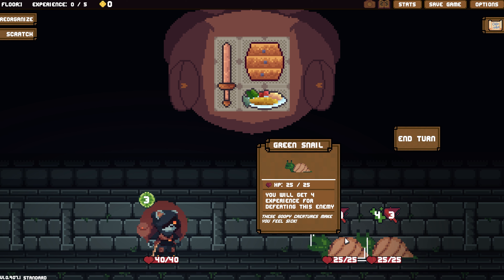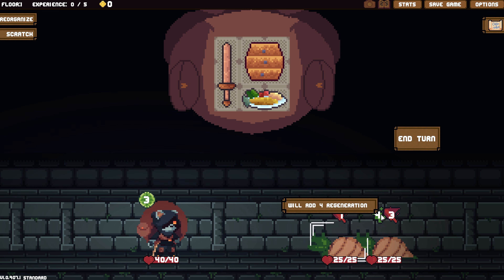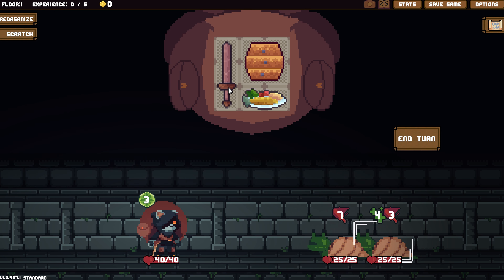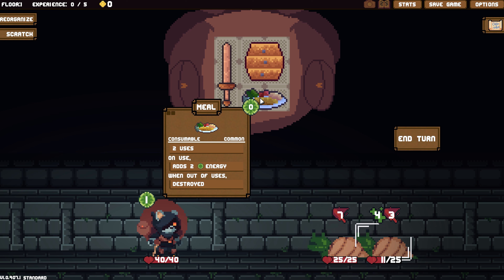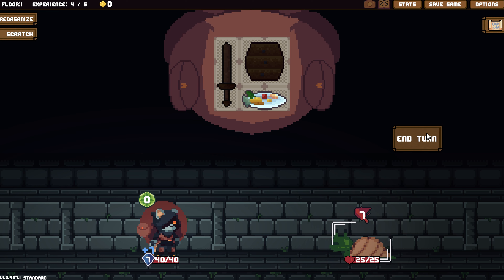Green snails! You will get four experience for defeating this enemy. These goopy creatures make you feel sick. Four regen — okay. I'm going to hit you, take a meal, and use my consumables.